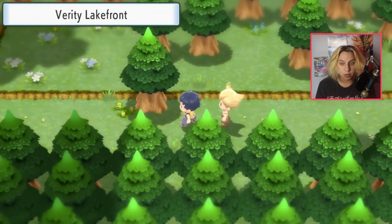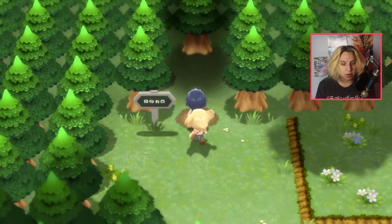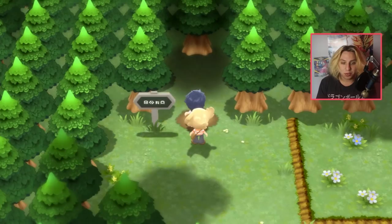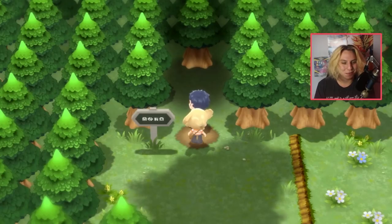We're not going to enter the forest because the cutscene immediately starts around the time we enter the forest and we're unable to save. So we're just going to want to save right here — the optimal spot is right on the little mat. You could save even before this, maybe inch up a little closer, if you really want to save the most time. You get the point.